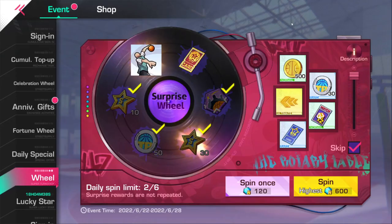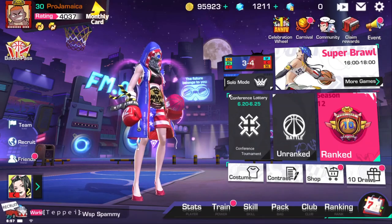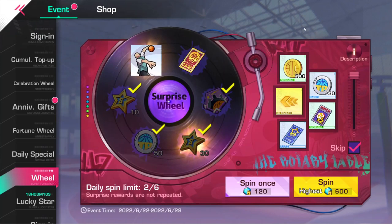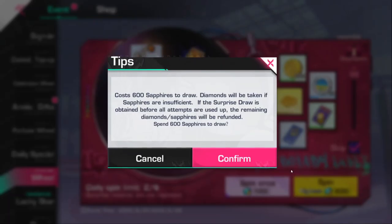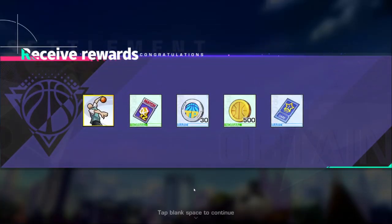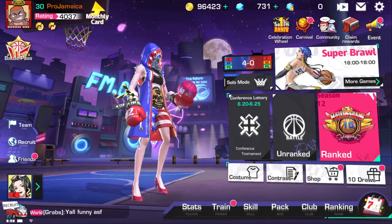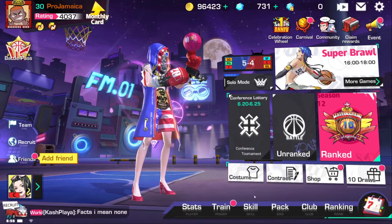I didn't get it on the first try. I had two draws left and I was literally itching for this dunk because I know it's broken. Come on — yes! There we go, brand new dunk trick called the Hand One. I got it on the fourth draw, so it took me five draws total.